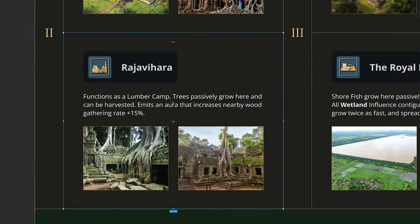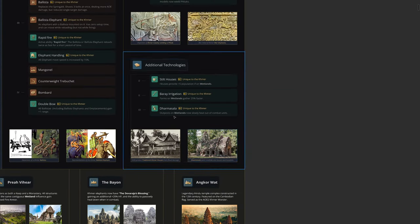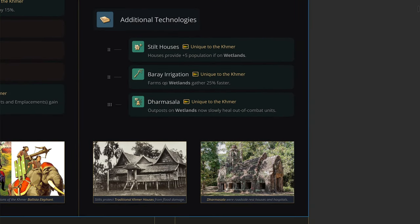Next up is the Raja Vihara — I think the actual name might be slightly different. This functions as a lumber camp. It's kind of similar to how the Ottomans get a landmark, the Twin Minaret Madrasa, that constantly spawns berries, or how the Japanese get a landmark that constantly spawns farms. This landmark will constantly spawn trees: trees passively grow here, can be harvested, and it emits an aura that increases nearby wood gathering by 15%. It synergizes well with Baray Irrigation, allowing an earlier farm transition, and synergizes with spreading wetlands since more wood means more buildings, which means more wetland spread.